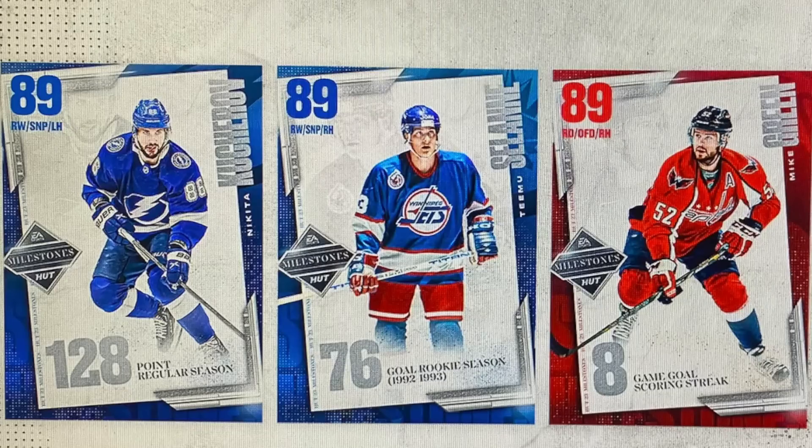It did show four MSPs, however one of them was OEL so the order was just jumbled up. We can confirm three new master set players: the 89 Nikita Kucherov, the 89 Timu Selanne, and the 89 Mike Green. I mentioned in my prior video that I was waiting for week two because they would have had to do a right-handed defenseman - I've desperately needed one on my no money spent team.